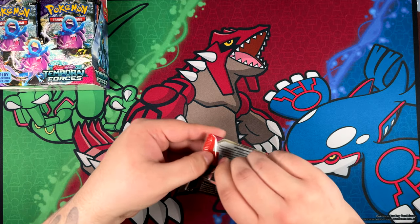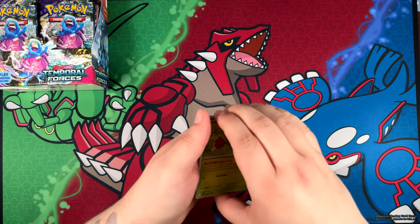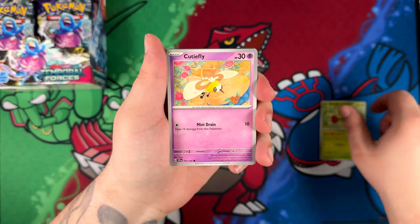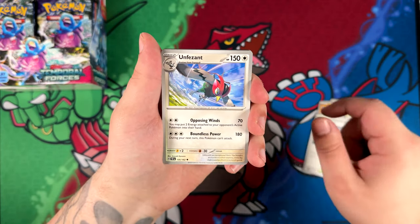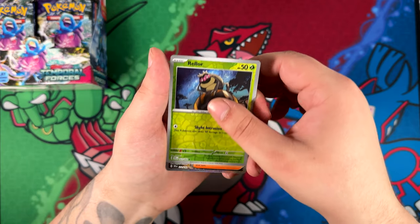As I mentioned before, we do have a lot of packs to go through. I have a new playmat in case you didn't notice already. Funny story how I got this — I think this was available on Pokemon Center US, I don't know about UK. When I was trying to get it though, and I've been trying to get it for a pretty long time, it was always sold out.